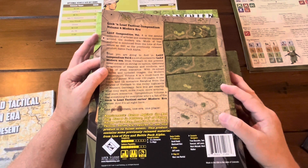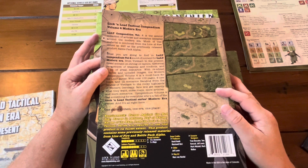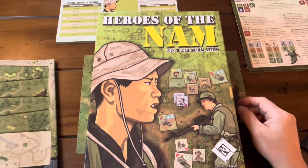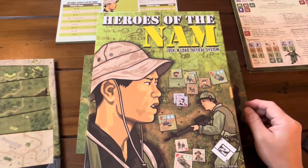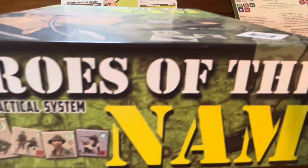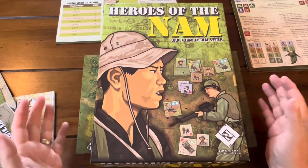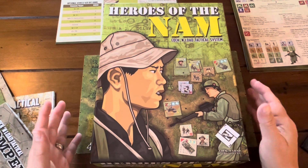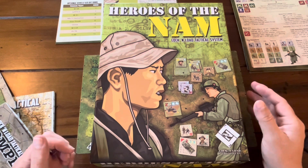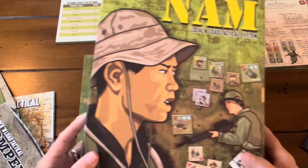I believe this compendium also came with a countersheet and possibly some new maps. I stored it inside my Heroes of the NOM box. One thing about Lock and Load Tactical is their components are very nice — big thick boxes, geomorphic maps, and thick pre-rounded counters.